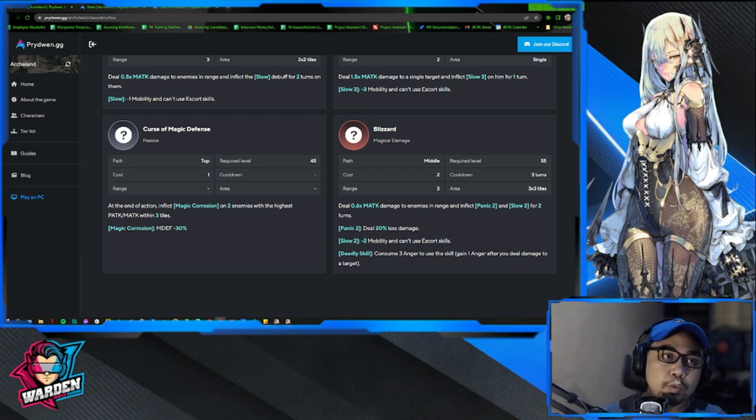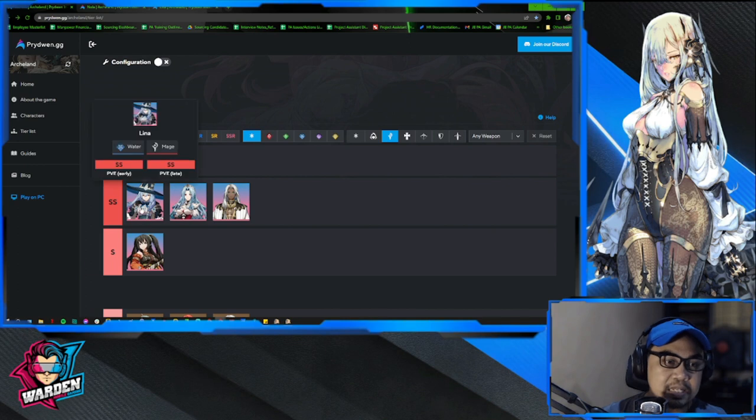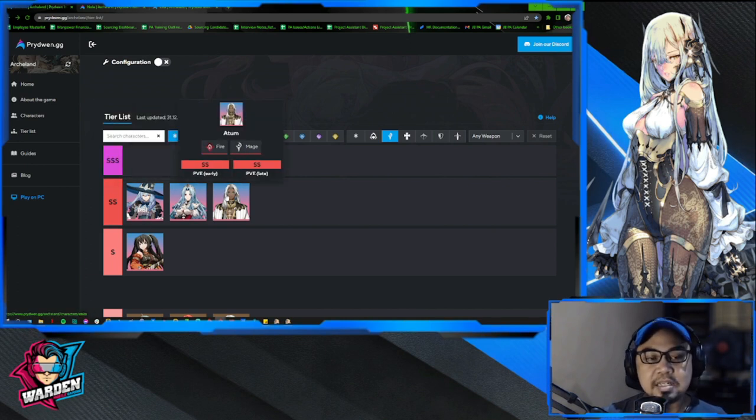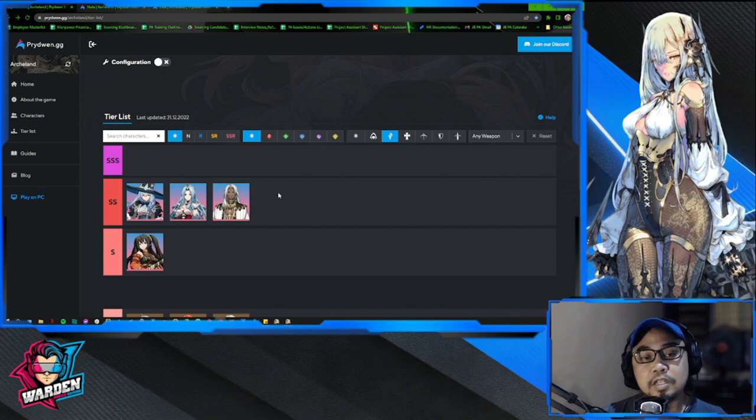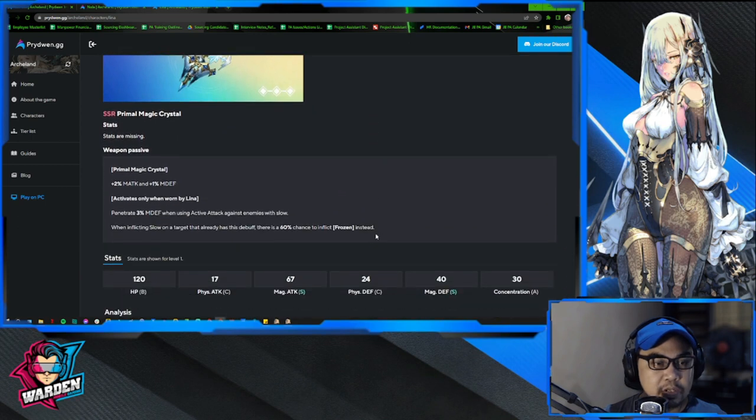Looking at the tier list, Nola is S tier and Lina is SS tier. Katherine is also SS. Susie and Susan are SS as well, bringing different mechanics to your team. For Lina specifically, her kit is more straightforward and easier to use than Susie and Susan. You might want to think twice about summoning for Susie and Susan rather than Lina — she might be a better fit as a mage depending on your playstyle.